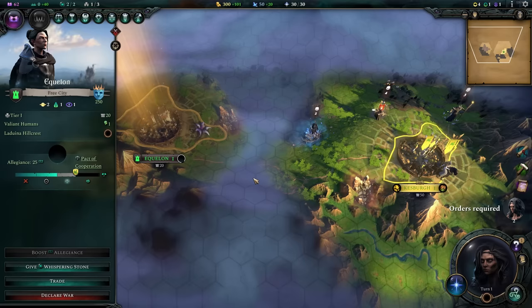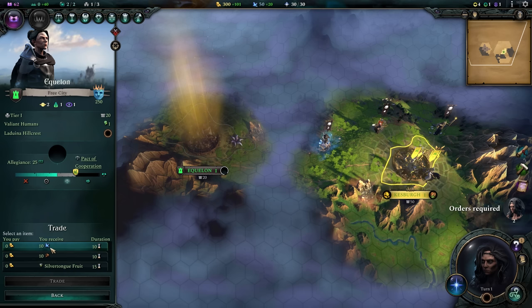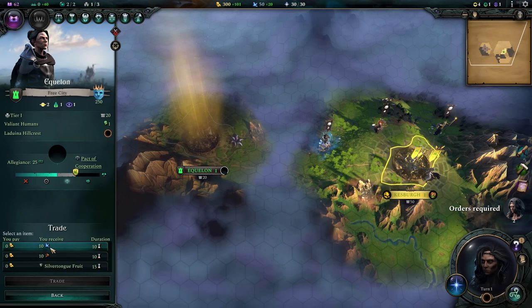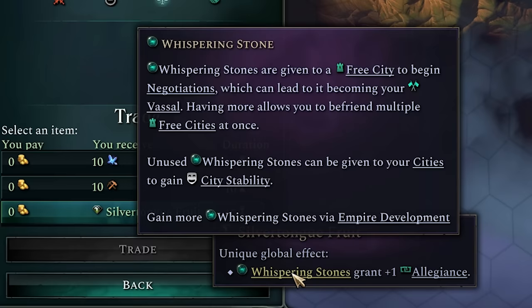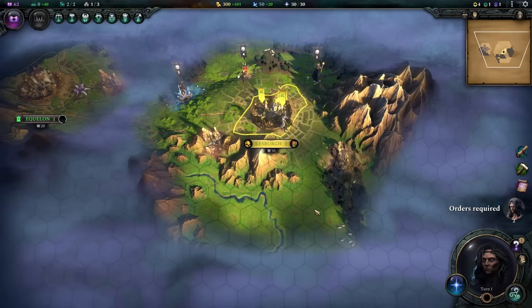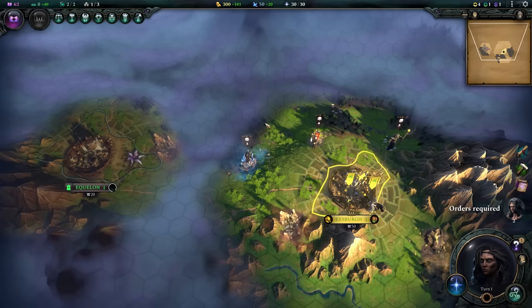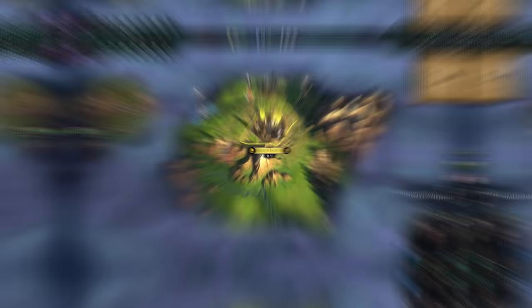Immediately, we get to start out the game already knowing exactly where the nearest free city is and already being pretty friendly with them. We can then immediately trade with them and use that to instantaneously get 10 free production per turn or 10 free mana per turn — that's an extra 50% starting mana per turn just for free. What about an extra 50% production? Yep, that's also good. How about a silver-tongued trait that allows your whispering stones to give you even more allegiance so you can just instantly ally with all of the free city states? So I'm just going to fast forward to the early section of the game, probably only about 20-ish turns in, to see what it kind of looks like.